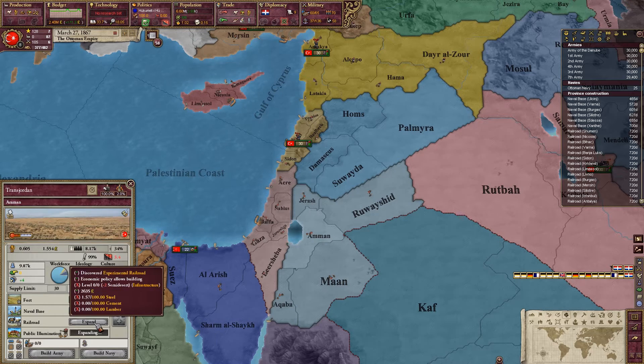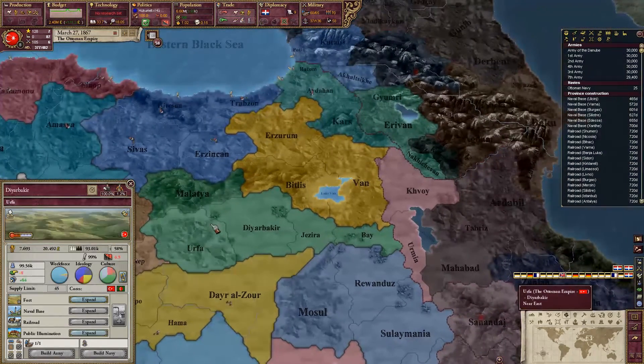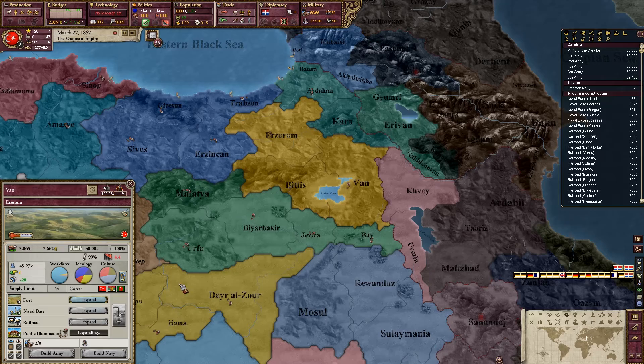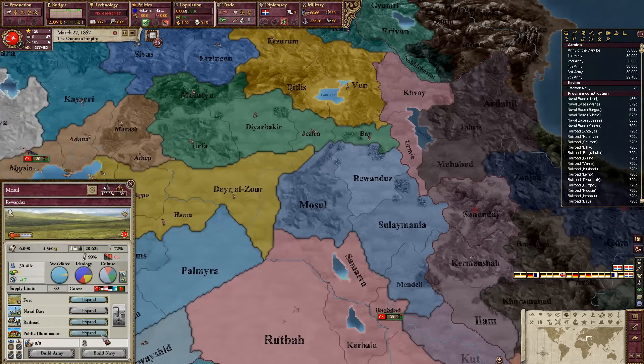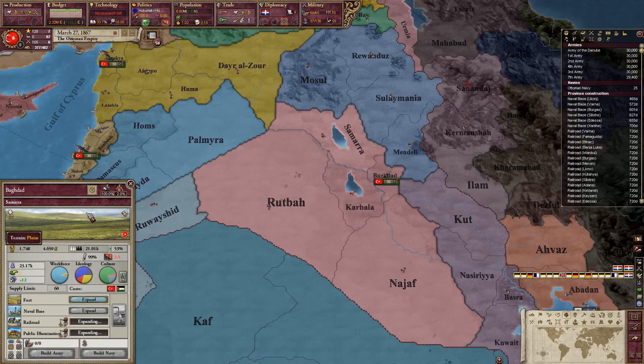Way down here it's more flat and you can fix it all as needed. I can't fix railroads here — why? Oh, it's desert, the desert is doing stuff. Well at least I have public illumination fixed for when I get industry.